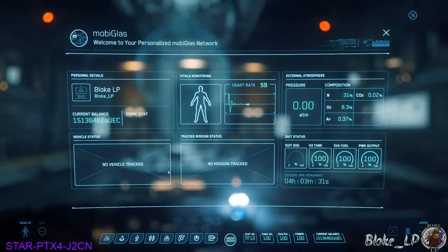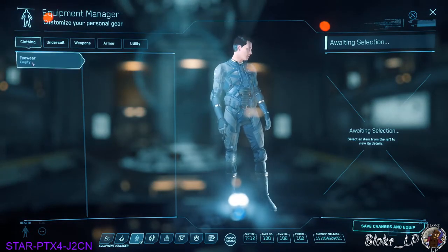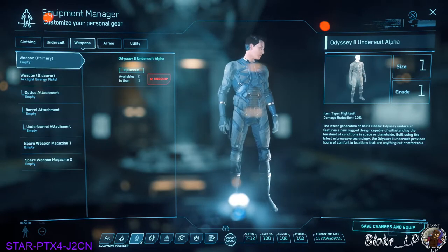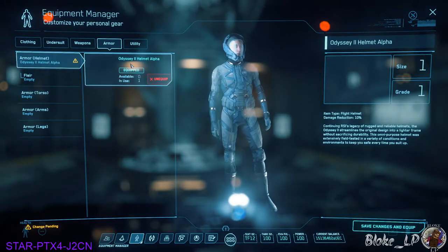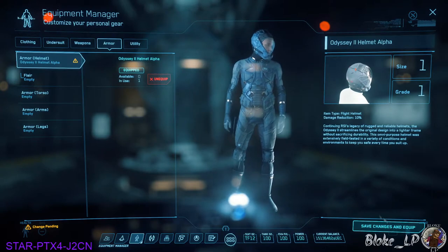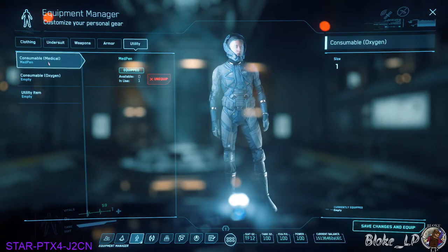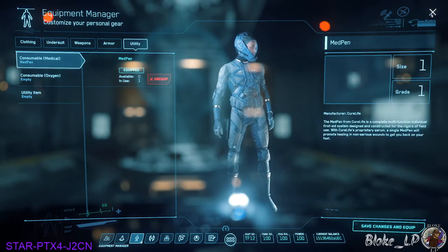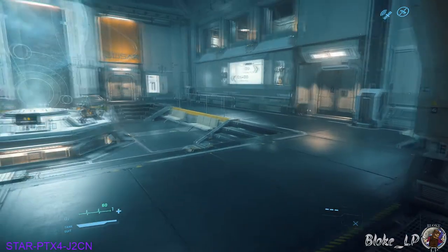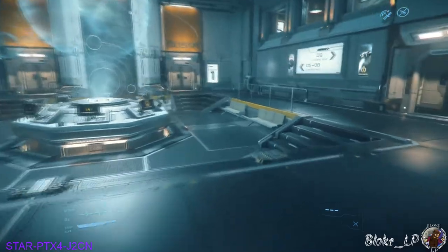What else was there in our Mobi Glass quickly to run through? This tab here — click it — you're going to be able to go and set your clothing. Before you go outside, always make sure you have an undersuit on and equip your helmet. I'm going to put this helmet on — always make sure you click Save Changes, otherwise when you tab out of here all your changes will be lost. Utility — med pens — I have one med pen on me. If I need to press C, that will use your med pen to save your life.